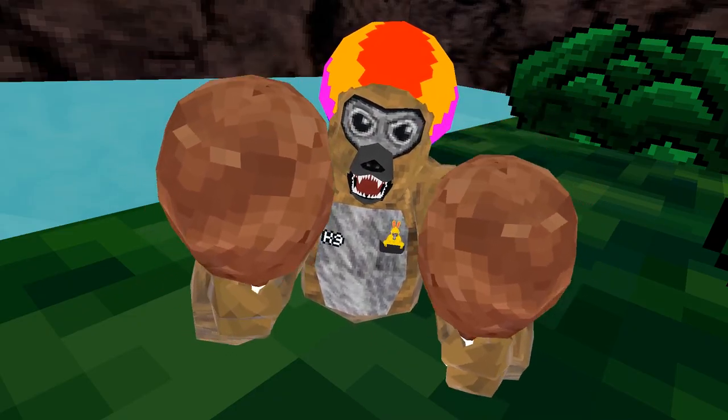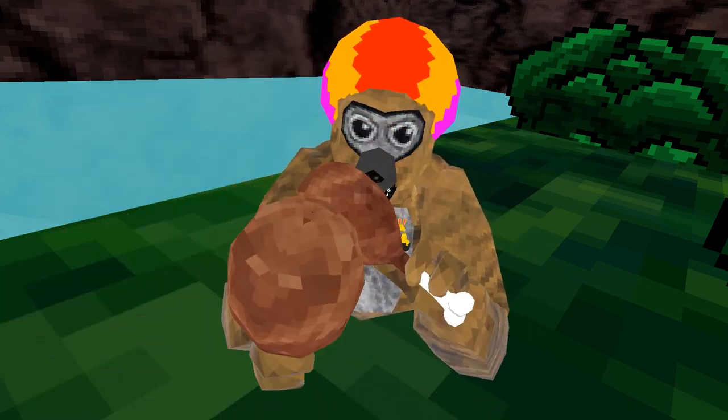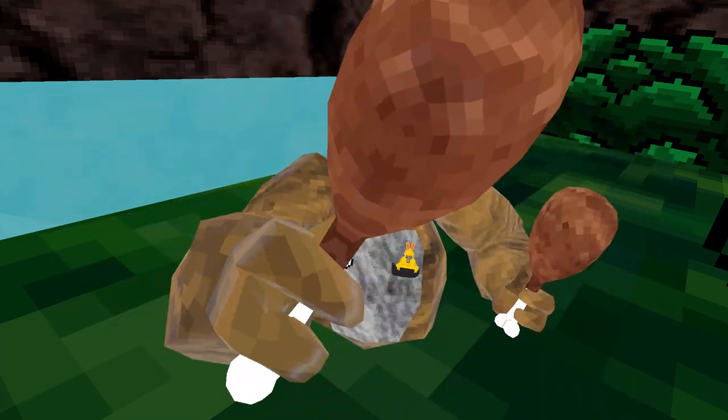Number two, we got the turkey leg — personally my favorite one-item handheld cosmetic. It only cost 3,500 and it came out in the autumn update. Back then, cosmetics were so cheap.